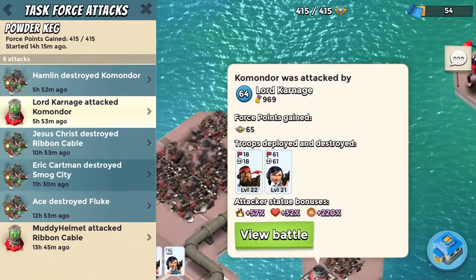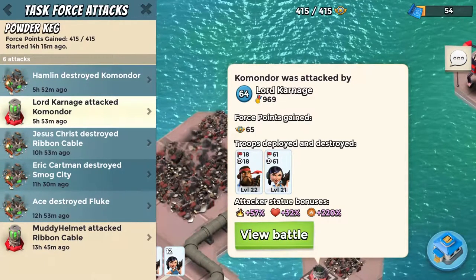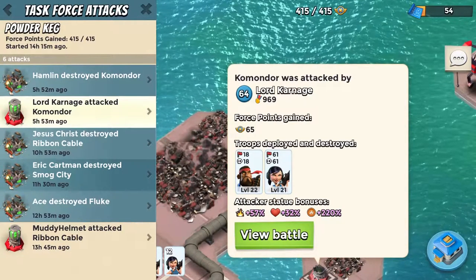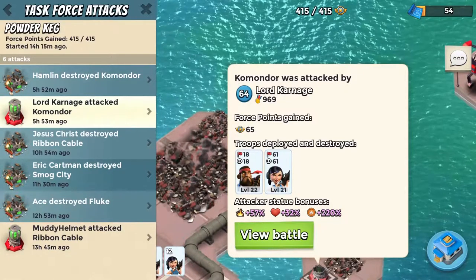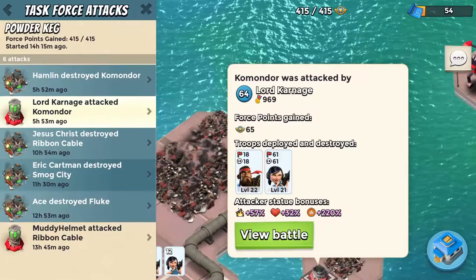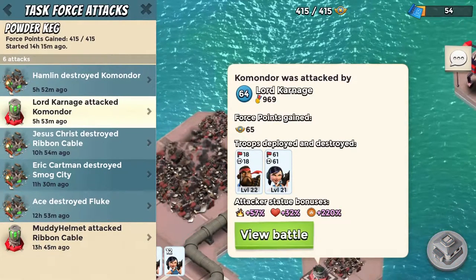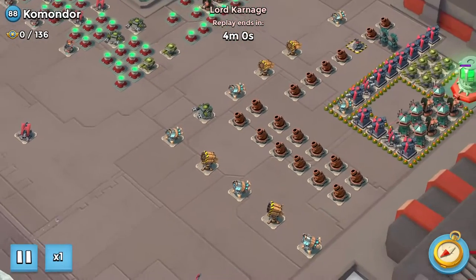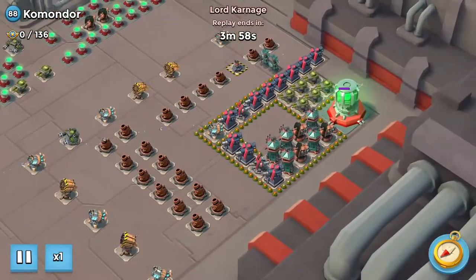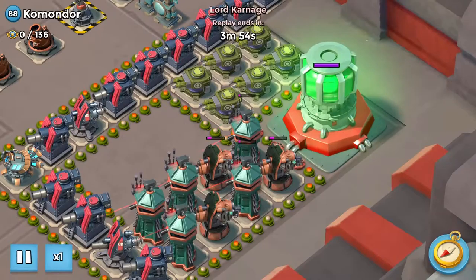My task force members weren't convinced that I'd be able to do it. As you can see I did deploy Hookah, but you'll see why I did that in a minute. Looking at the boost, the only thing I boosted was my gunboat — I did a full boost on that, which was a five power Powder boost.